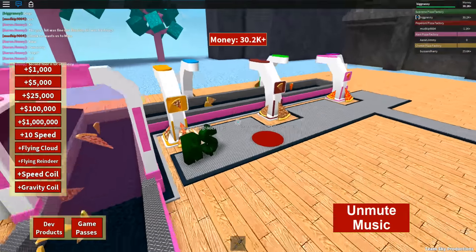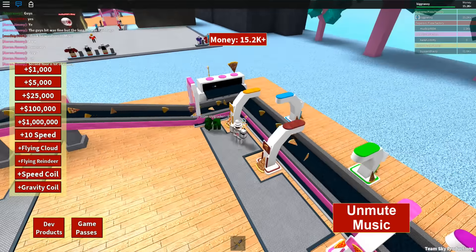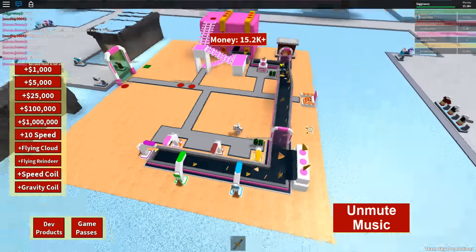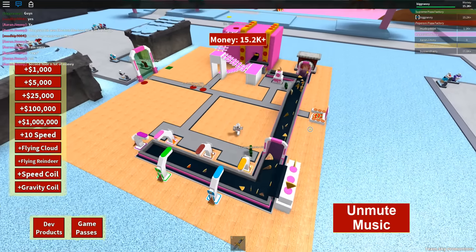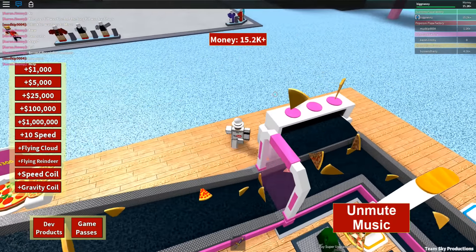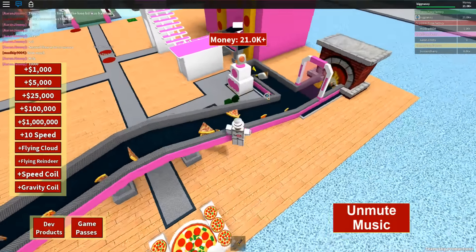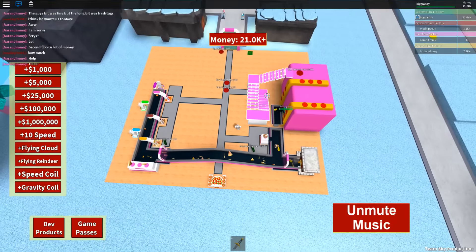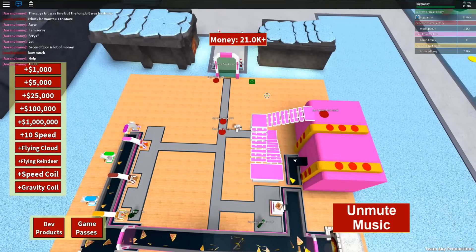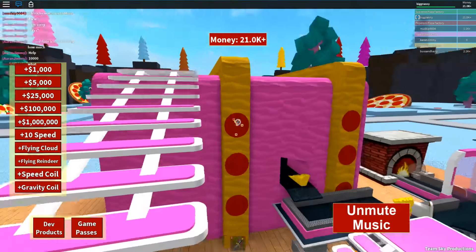We have $18,000 we just collected, we have $30k, and let's buy that giant ham dropper. Wait, where am I supposed to buy the middle one? Can I not buy the middle one? That's weird — there's supposed to be a middle pizza dropper, but I can't buy it. Where is it? I have $20k. I'm not going to buy the walls yet; I'm just going to buy everything and then buy the walls later.